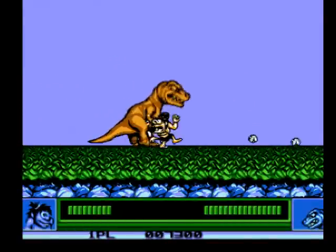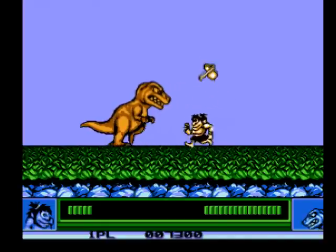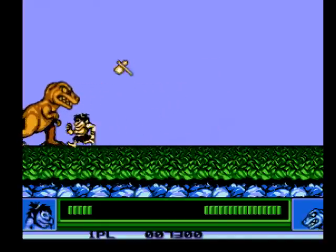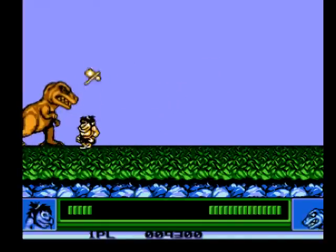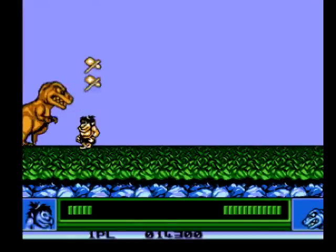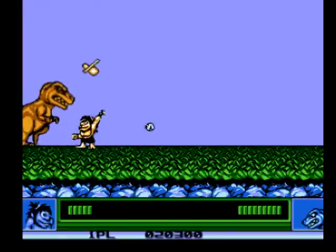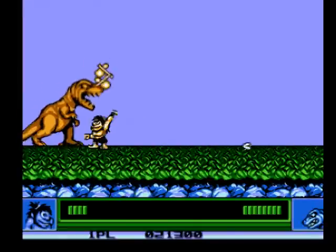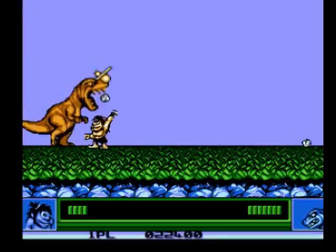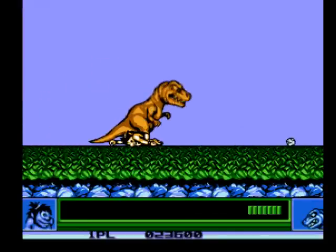The first boss is a weird dinosaur. The optimal strategy is to go to the side of the screen — he can go below you. He cannot hit you with his projectiles, which the game calls baseballs. Baseballs is the sport.